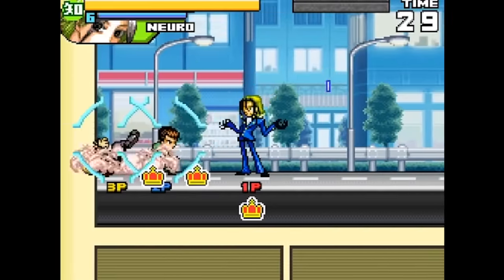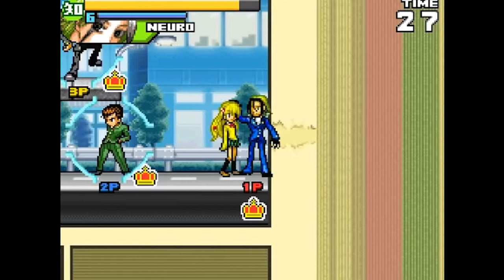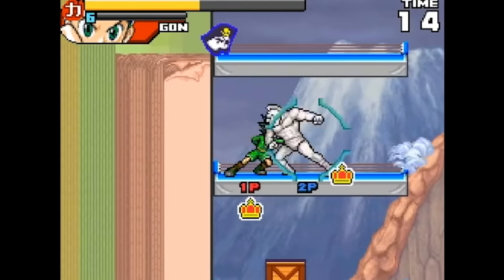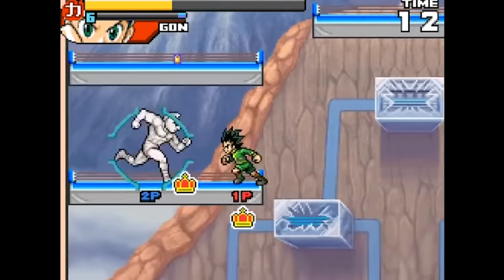Overall, Jump Ultimate Stars can be best described as the closest thing to a Smash Bros. game to appear on the DS. If you can get over the language barrier, or deal with it at least, then you've got one of the best games to play on the handheld. Hundreds of characters, heaps of replay value, multiplayer, addictive gameplay.